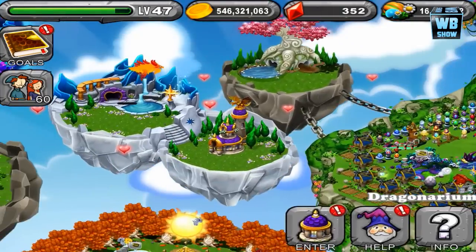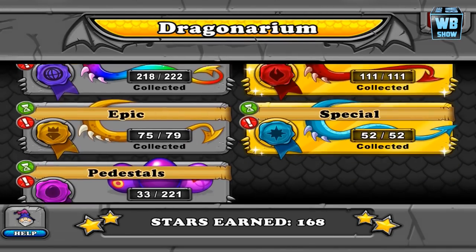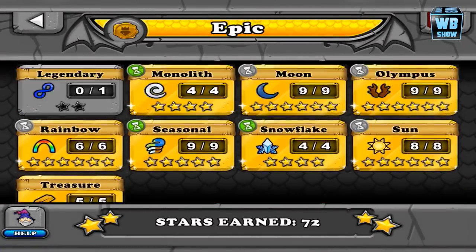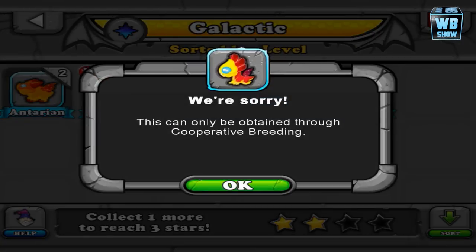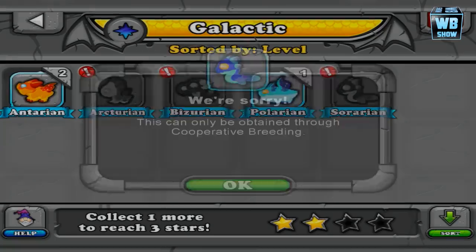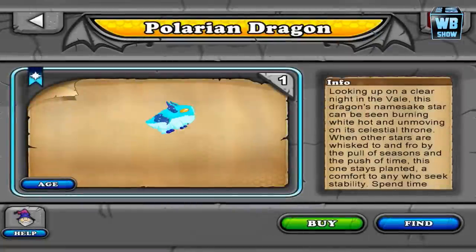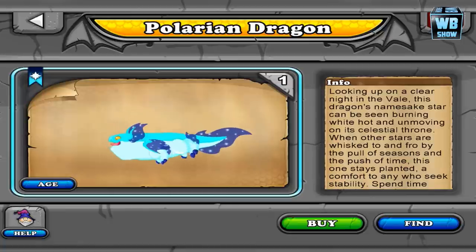Let me go in here. We'll go into epic — not special, epic. There it is, five in total. And it looks like I've gotten this one. It looks like it's six hours, but I could be wrong. You can only get these through that breeding. When you tap on it, you notice the burst — that's his breath, that's the dragon breath, if you're wondering.